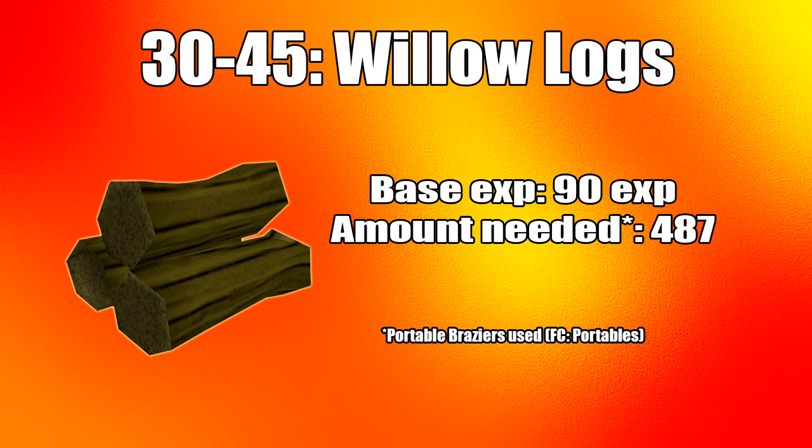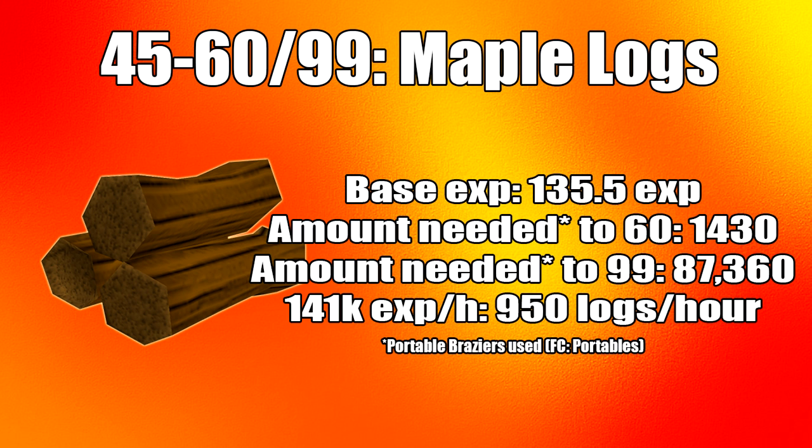From 45 to 60, or all the way to 99, you will be using maple logs on a bonfire or brazier. For Iron Men, you can continue using maple logs all the way through because of Miscellania. To get to level 60 you'll need 1,430 maple logs, and to level 99 you'll need 87,360 maple logs. The average XP per hour is 141k, assuming you burn 950 logs per hour.